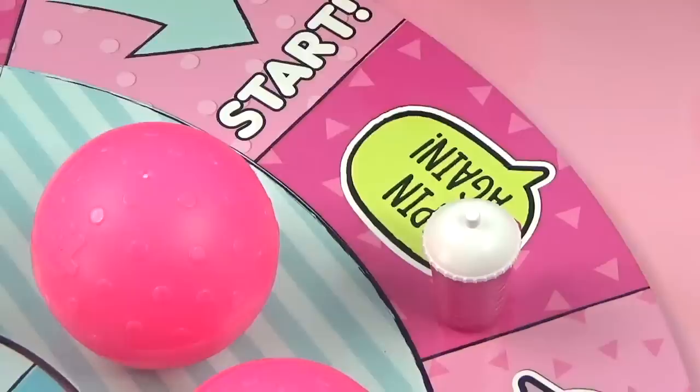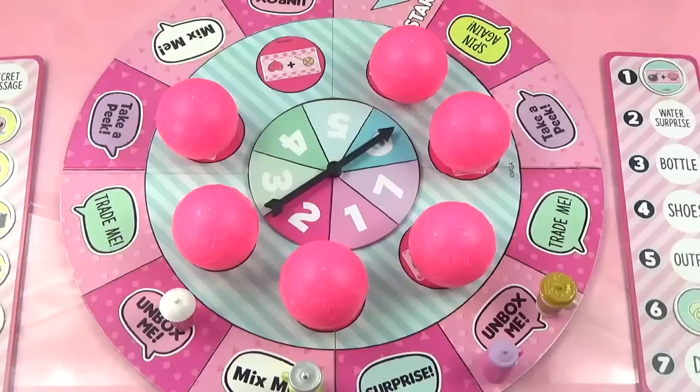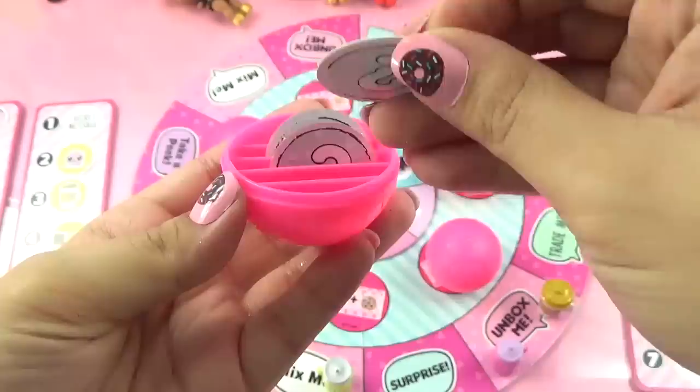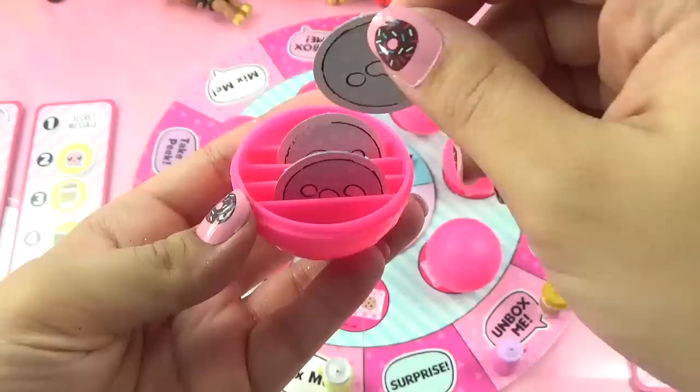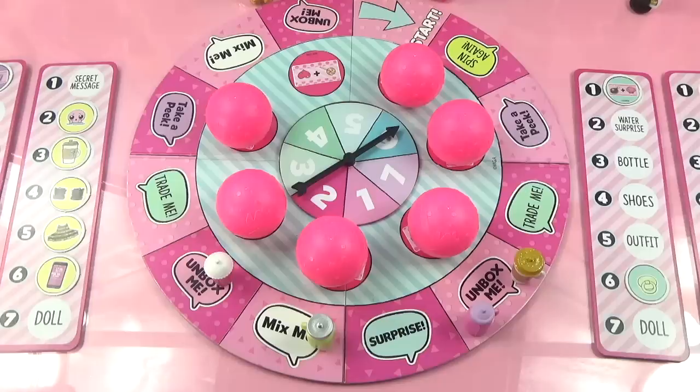Diva spins five, gets to spin again, and lands on six - Unbox Me! She opens a ball and finally finds a pink token among the green ones: a water surprise. It fills her water surprise spot. That's great progress for Diva! Then Coconut Cutie spins and also lands on Unbox Me, finding a green water surprise token which fills her water surprise spot too. Diva and Coconut Cutie are now tied!